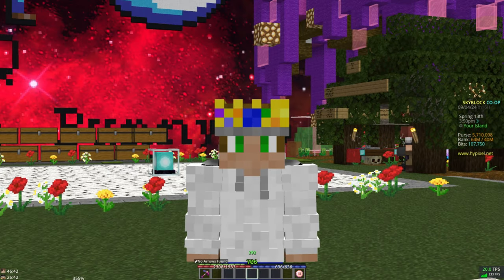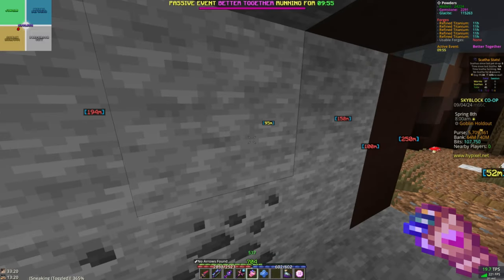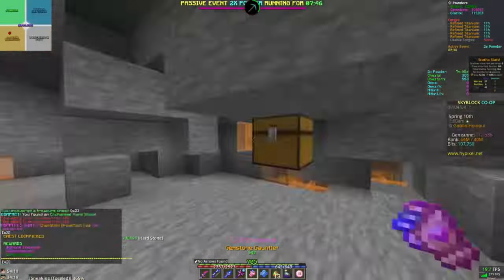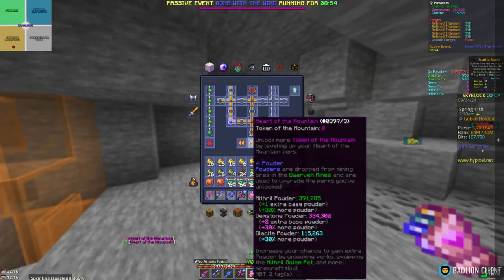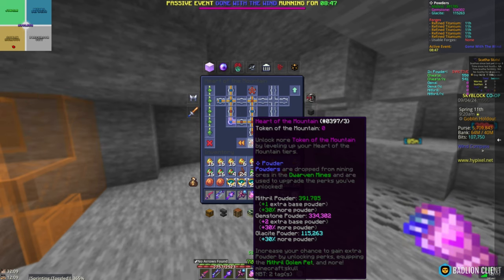Yes, it really is this simple. How much powder does this give an hour? I've tested that and you'll probably like the results. Here's an entire hour of mining hard stone with a maxed Great Explorer perk. I started at around 24,000 mithril powder and about 2,200 gemstone powder. Exactly one hour later, I had 391,000 mithril powder and 334,000 gemstone powder. The exact numbers are on screen, but you will likely get more than this because I had to stop a couple of times for maybe a minute or so.